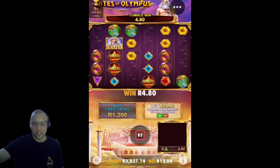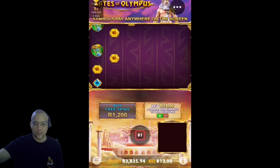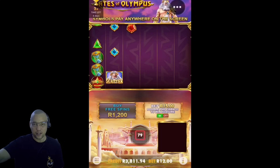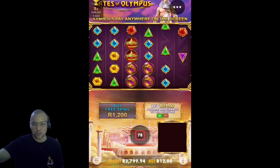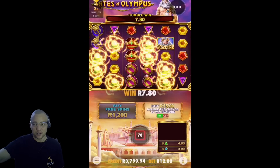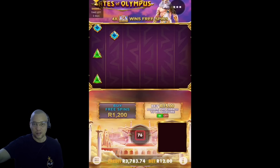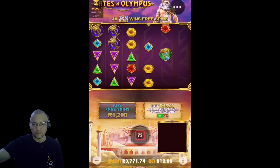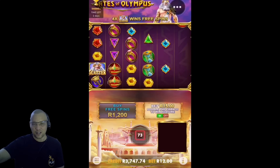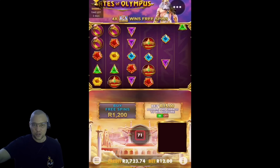Starting off a bit slow. Blues - nope. Down 20 spins. I think in this gate session we're also going to do some bonus buys before we move on to our next game. What do we need? Two yellows - one yellow pops. Nothing happening as yet. 50 spins into our session, seems like a very slow start.